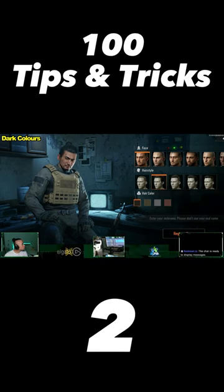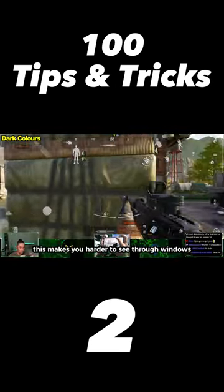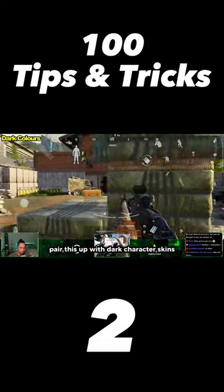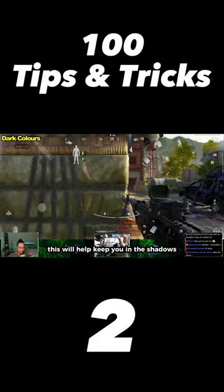This one's for hardcore sweats. Pick a dark skin tone and black hair when creating your character. This makes you harder to see through windows from the outside. Pair this up with dark character skins coming in the future — this will help keep you in the shadows.